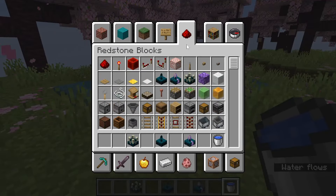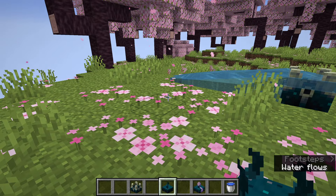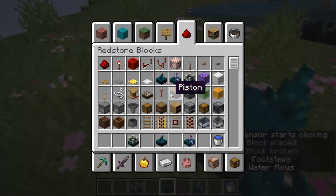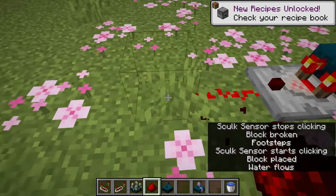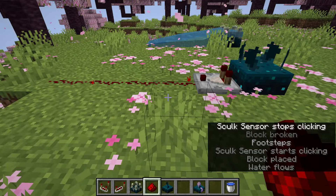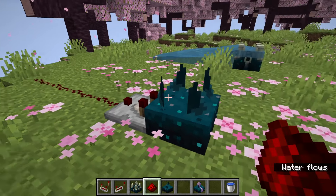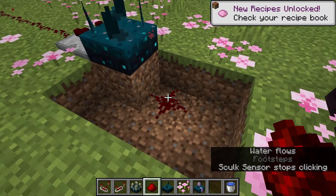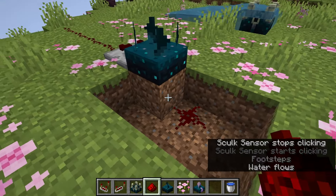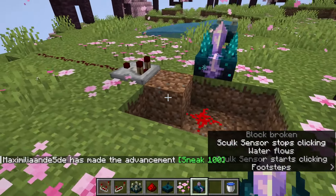As for the skulk sensor — this applies to both the skulk sensor and the calibrated skulk sensor — the default redstone output has been modified to be more reliable for distance calculations. You can see that walking gives off a single redstone signal strength. It also strongly powers the blocks it is placed on, which means it will now give off a redstone signal to the block below it, activating the redstone dust. This was a well-requested feature for the skulk sensor, and it works for the calibrated skulk sensor as well.